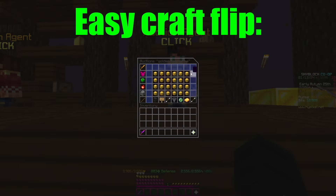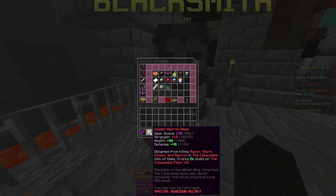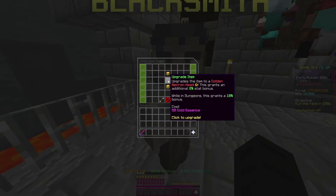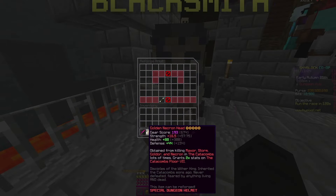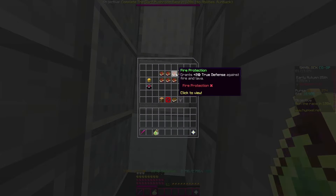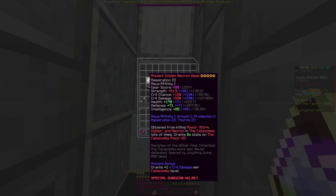For an easy upgrade flip, you can go to the golden necron head and buy the lowest bin. This necron head costs you 42.5 million coins. If you buy 1,000 gold essence, you can upgrade the golden head. If you also add basic enchantments, and once you add the reforge, some dungeon stars, and some enchantments, you're going to add potato books.